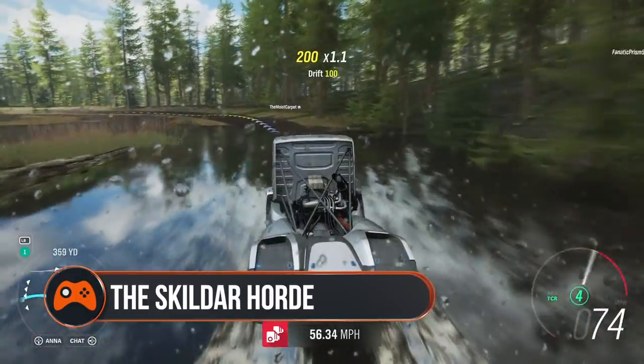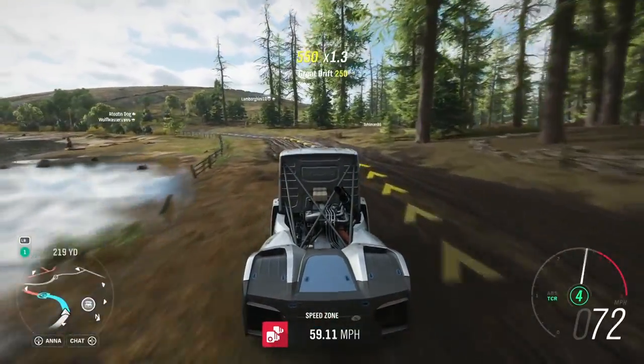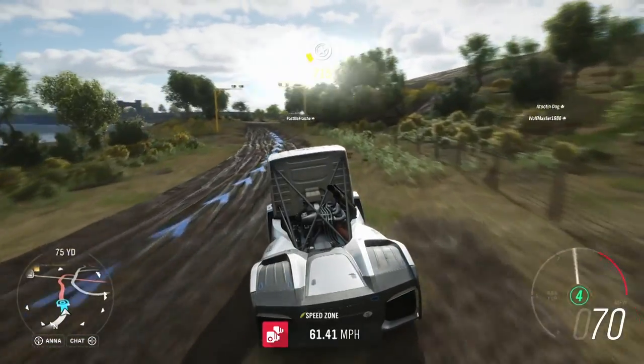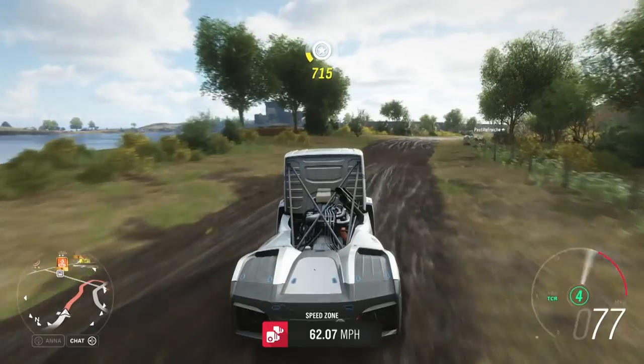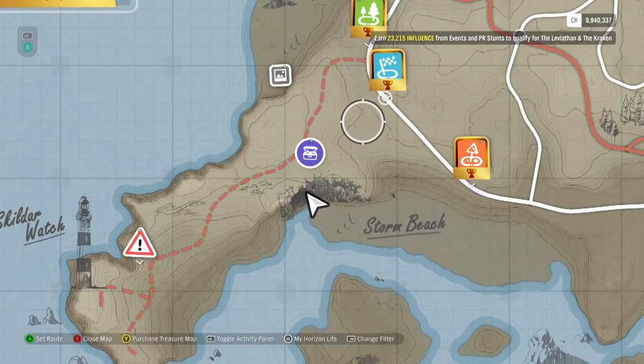The Swedish knight this clue is referring to is the 2016 Volvo Iron Knight. We had fun threading it down the narrow path of the lakeside speed zone, though there's no need to get three stars to unlock and solve the riddle. With the photo hint revealed, your next stop is the cave at the base of Storm Beach to the south.